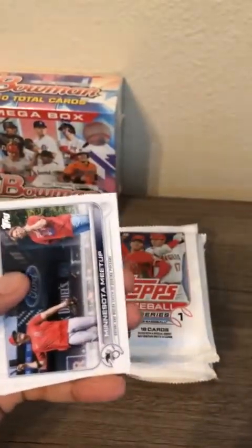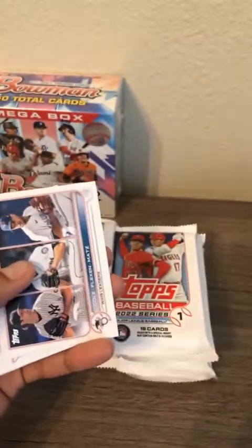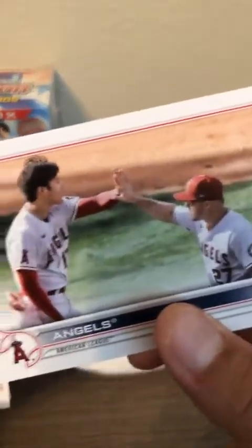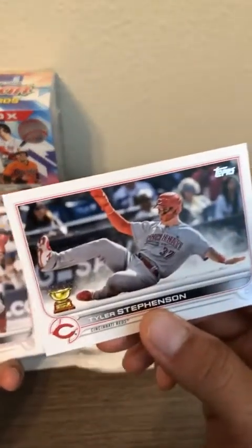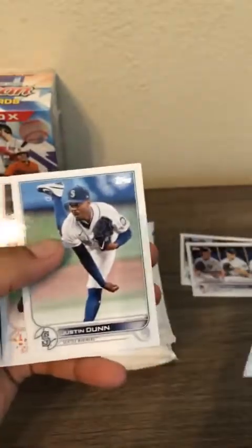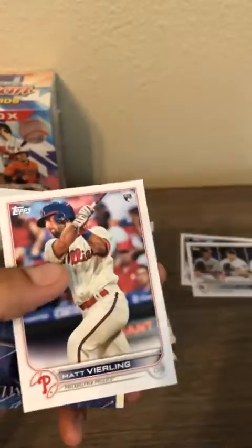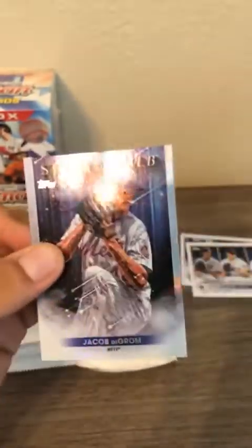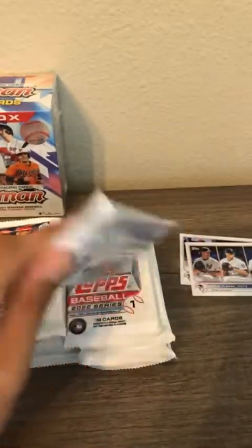Any rookies or anything like that will get at least penny sleeved. We got a Kenti - we'll do a dice roll for that one. Another dice roll for any team cards - there's an Angels team card. He just hit a grand slam last night for the first time in his career, both in Japan and here. Tyler Stevenson, Joey Votto, Michael Brantley, Zach Short, Miguel Ceno. Our insert cards: Christian Yelich Topps Chrome - is he going to go back to his MVP form? We'll see. And Jacob deGrom. Pack number two.